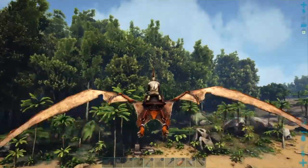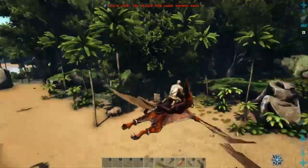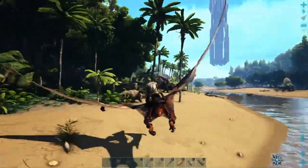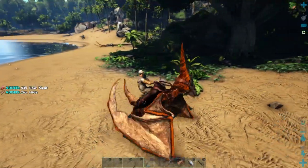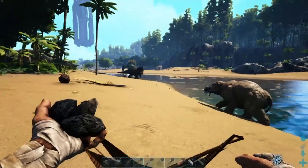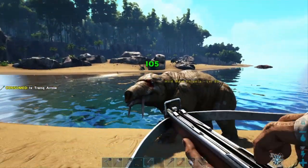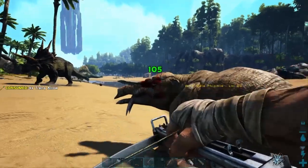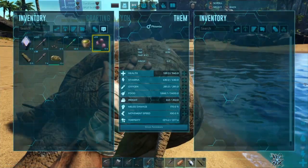I went just a bit west and found this guy — level 80. At this stage I'll take whatever level I can get. Let me clear out the area of some pests — dillos aren't too tough. First we're gonna bola him. There's a spino in the background but we're just gonna ignore him for now. Just make sure he doesn't run away — he'll sleep with a few tranq arrows in his head. Three, four arrows — four hours. Now I'm gonna feed him some mejoberries.